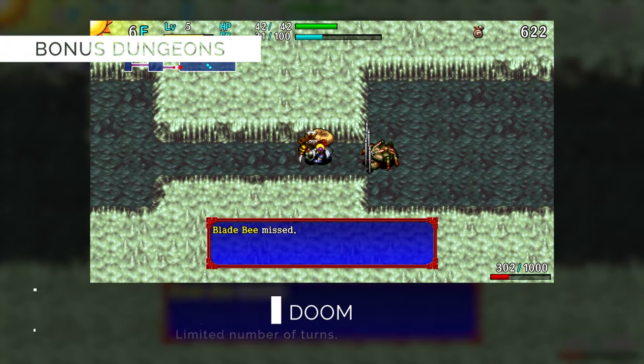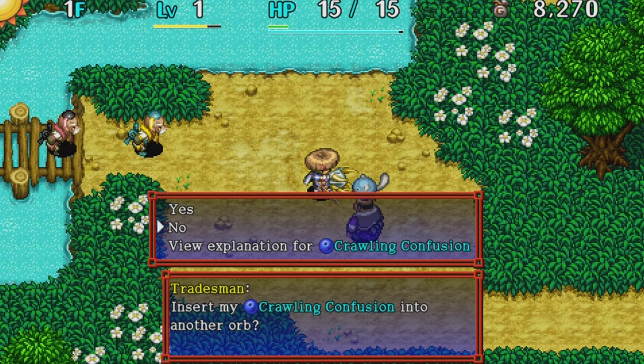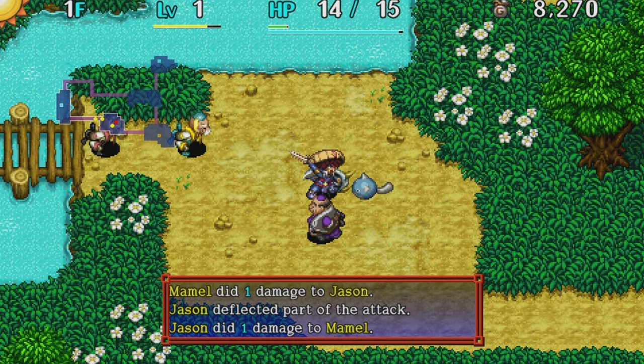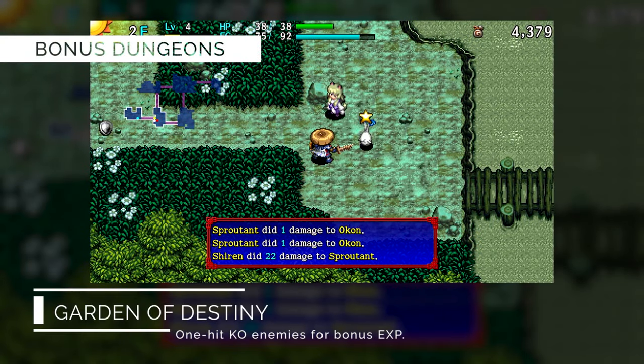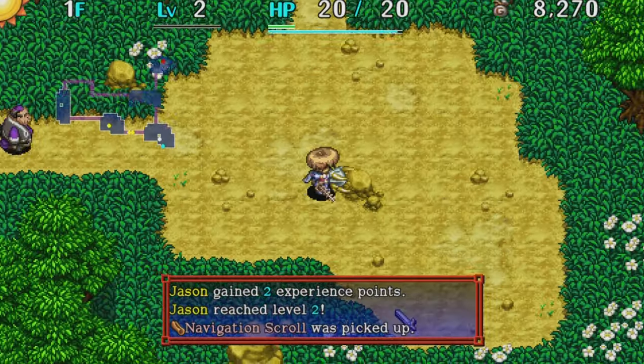The Cloister of Certain Doom is a dungeon that will have a turn limit. You'll need to clear the dungeon in a certain number of moves, or you'll be sent back to town. The Garden of Destiny dungeon will reward you for quickly defeating monsters — you get more experience the fewer attacks it takes you to defeat them.